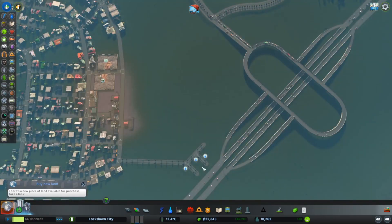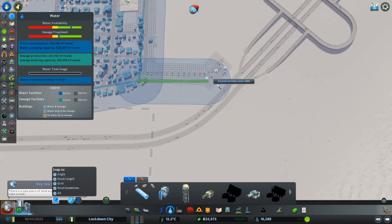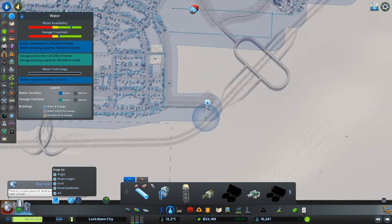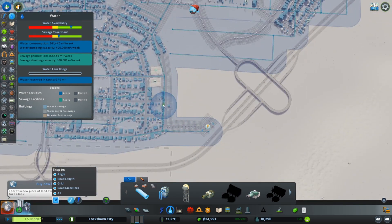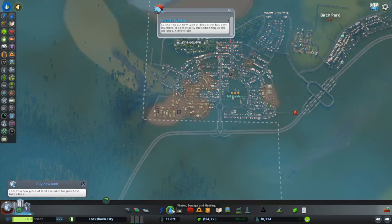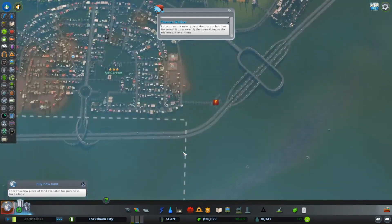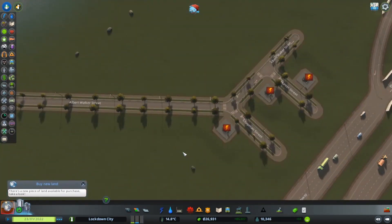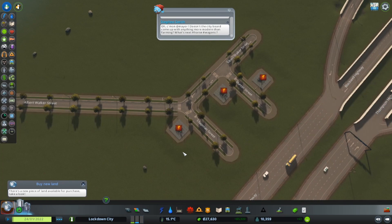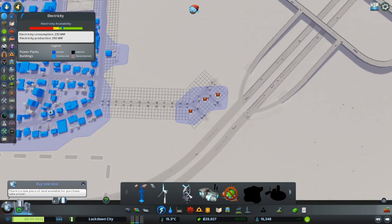We'll need to save our money to build it up before we utilise it. Is there any more ways to make some money or improve things? At this stage I am not too sure. We are going to need to bring electricity over here.